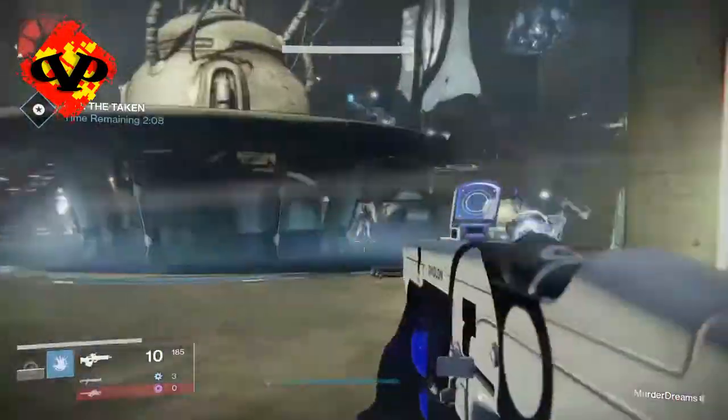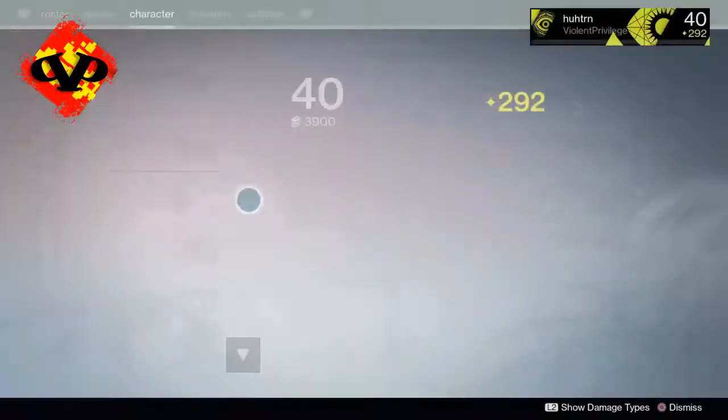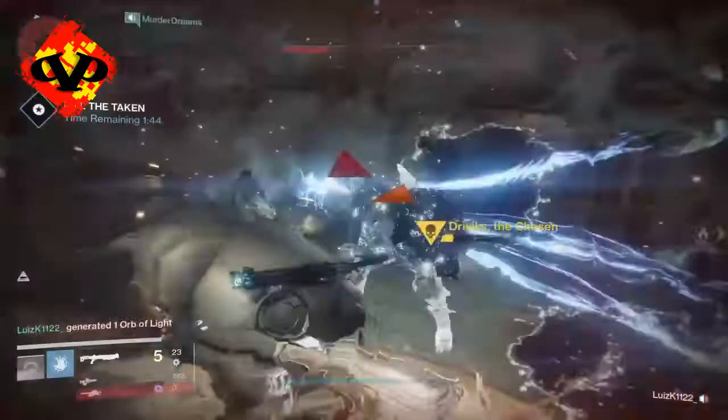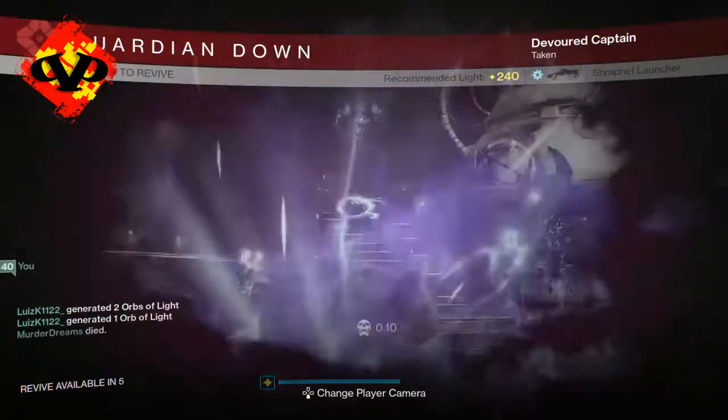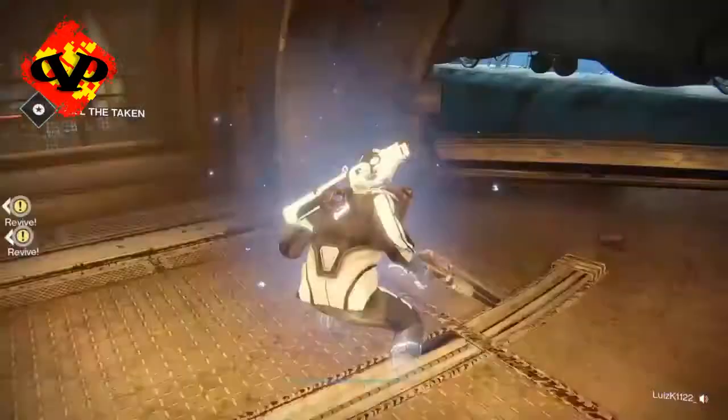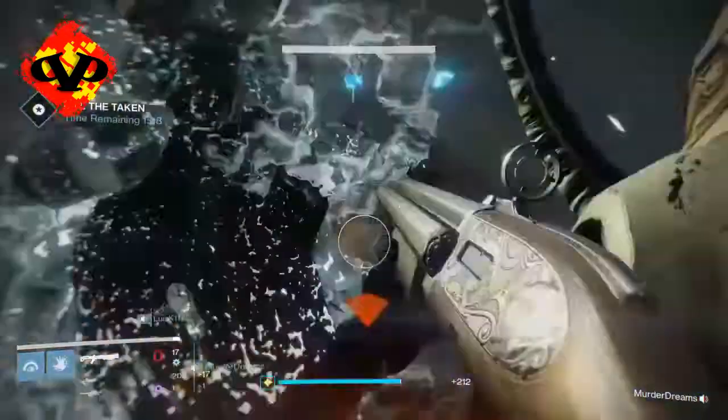Make sure you're 295 light or above because if you aren't, it's going to be very difficult. If you're 300 or something above, that's great — because the boss is roughly around 290 light and up.